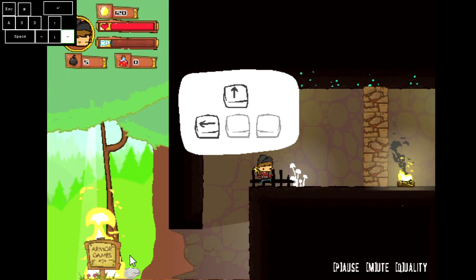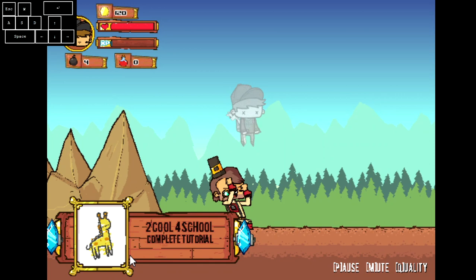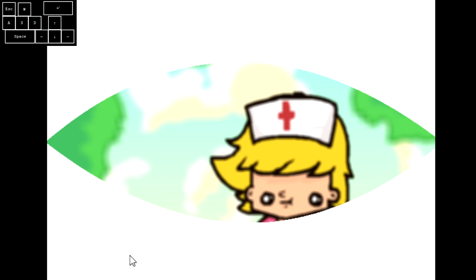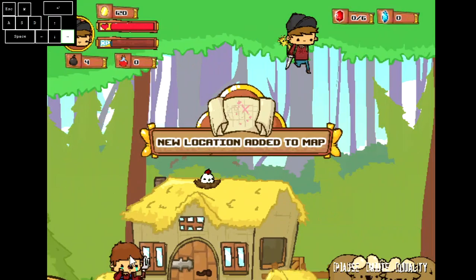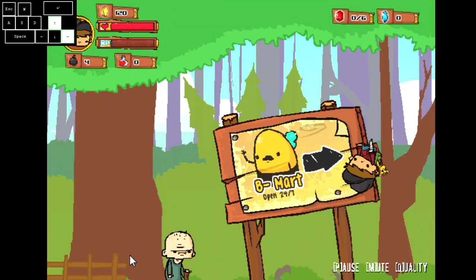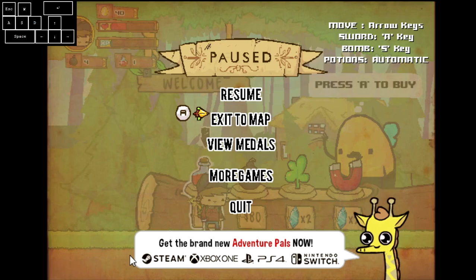This is the first tutorial level — nothing much to talk about. Just attack and throw a bomb. You can't really do anything other than that. For this boss, you just kill yourself — you can't defeat him anyway, but it's better to die faster. After that, talk to the girl, the farmer guy, and the old man, then grab a potion. The fastest way to leave a world is to pull out the menu using Escape, then go to exit to map and press A.